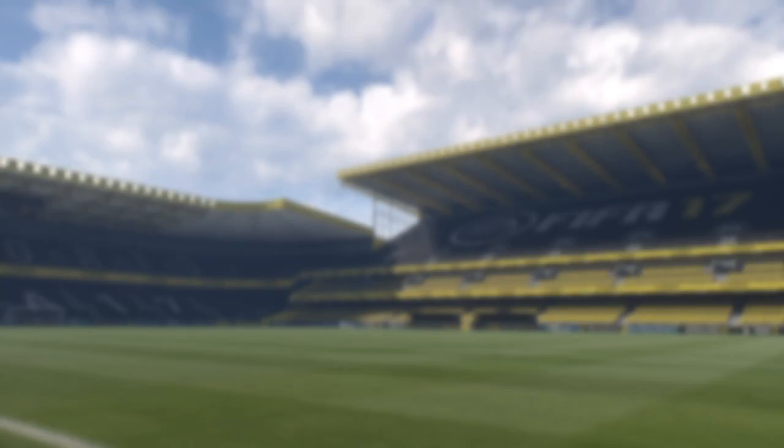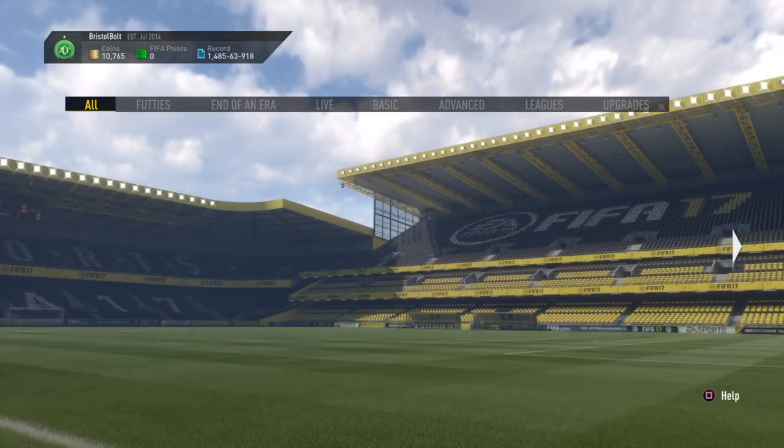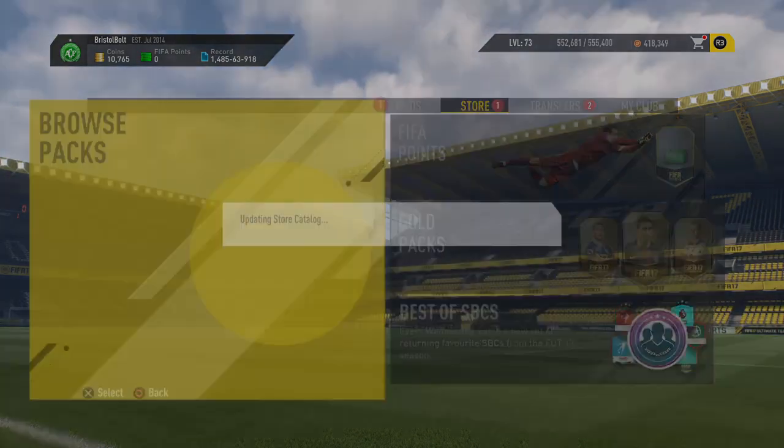Just choose three random players of different nationalities, different leagues, and different clubs in the middle — really easy to do. And there it is, done. It costs really like 5k, no more than 5k. You can do it for around 3 or 4k if you're really careful.